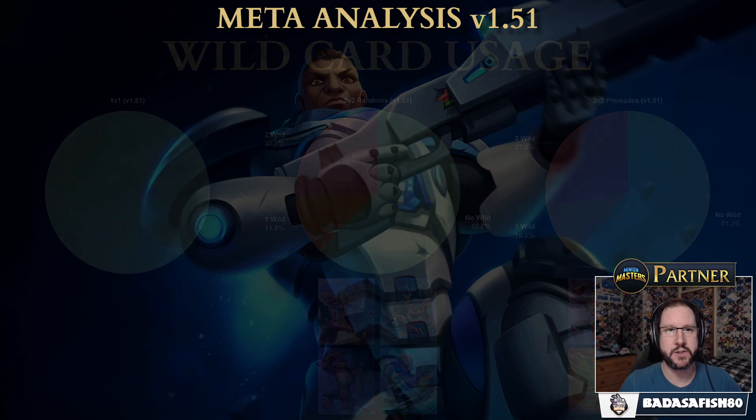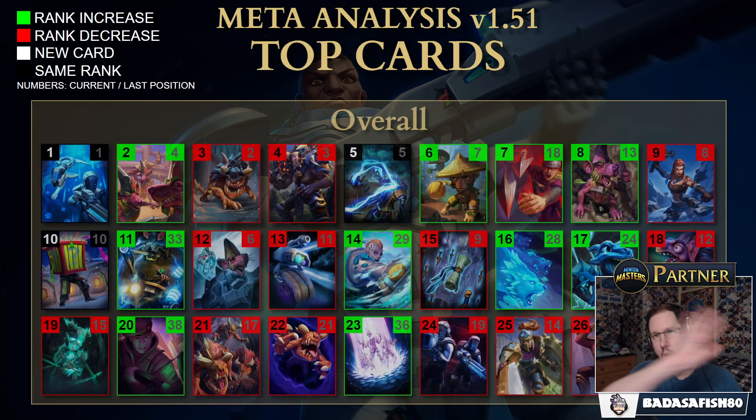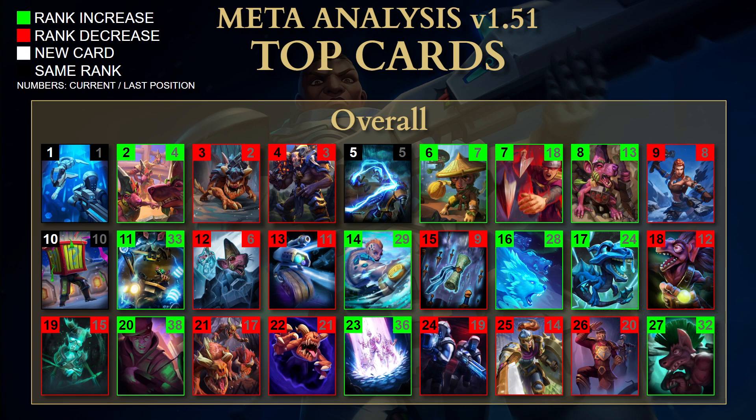Now let's look at the top cards overall across all three game modes. No shocker — Rapid Response Reserves was number one last season and is also number one this season, but it is expected to get nerfed in the next patch. The nerf is likely the Marine Count going back up to six, but the mana cost going up to three. That's going to make people really decide whether to include it, because previously at two mana it was almost a no-brainer. One side effect: you'll no longer get it as a King Puff perk 2 card.